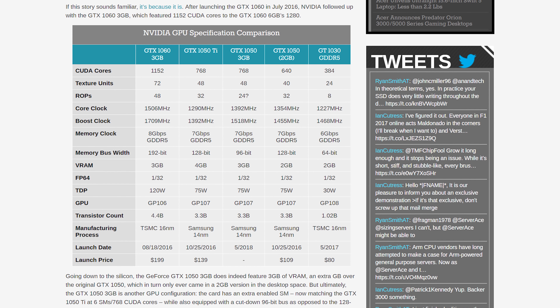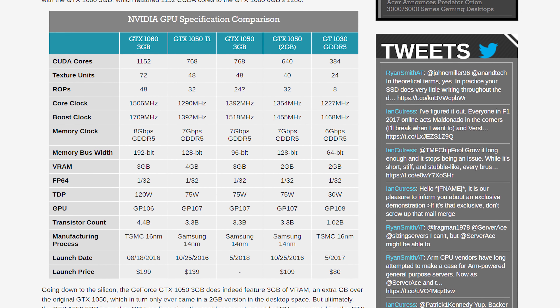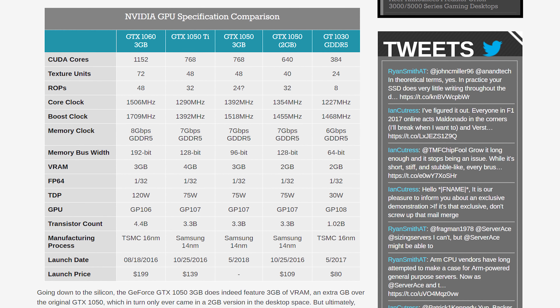Perhaps to compensate for this, the core clock speed has been raised higher than both the 1050 and 1050 Ti to 1392 MHz with a rated boost clock of 1518 MHz. In short, the 3GB variant of the GTX 1050 has more memory but less memory bandwidth. It also has a raised core count to match the GTX 1050 Ti and higher clock speeds than the 1050 Ti, yet fewer ROPs.